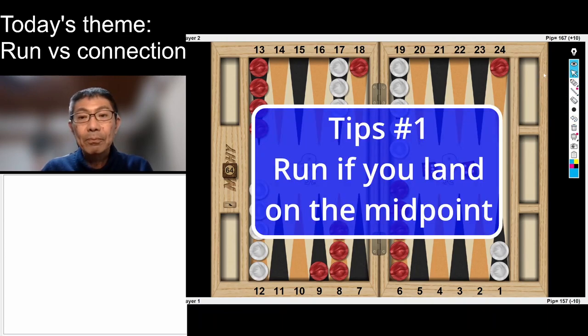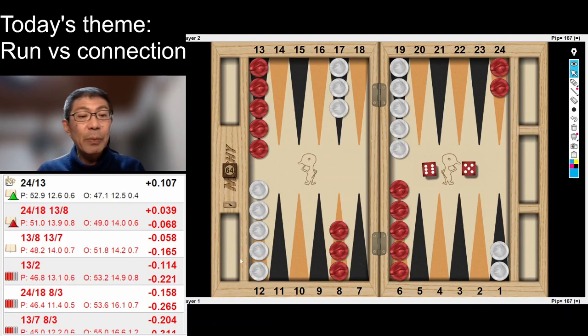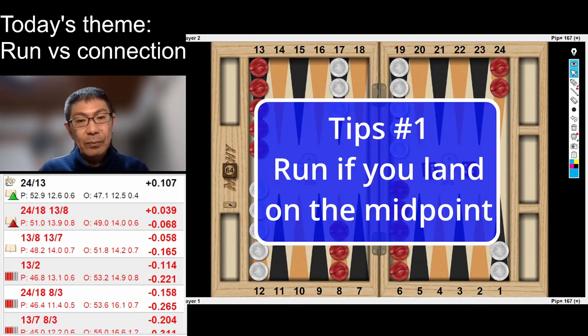Tip number one: if we can land on the midpoint, then running is preferred. For example, with a 6-5 instead of 6-4, running is clearly better. Running is better by 70 millipoints, so splitting is almost a blunder — it's not a good idea. That's tip number one.